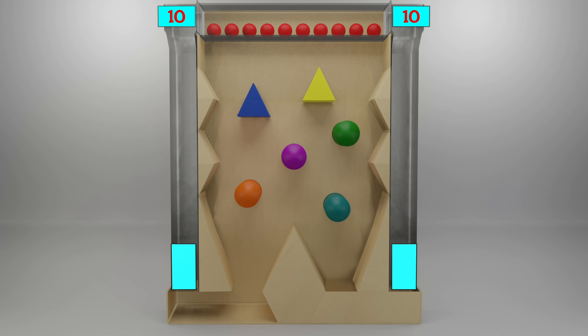This time we have 2 triangle shaped barriers and 4 circle shaped barriers. The triangle shaped barriers colors are blue and yellow. The circle shaped barriers colors are green, purple, orange and aqua blue. Ready? Go.